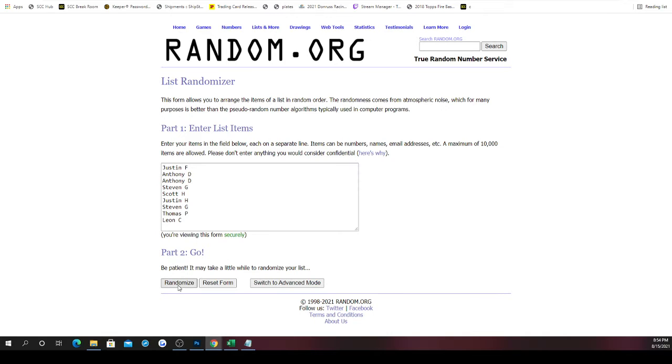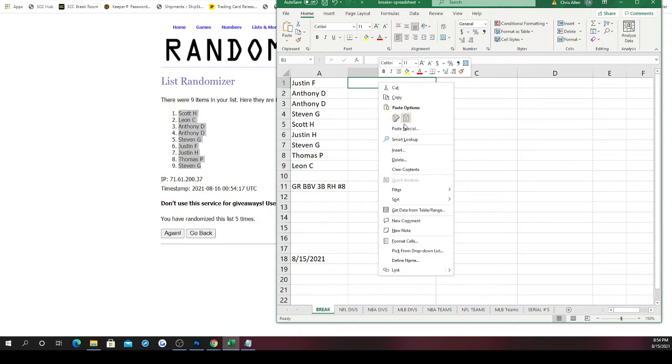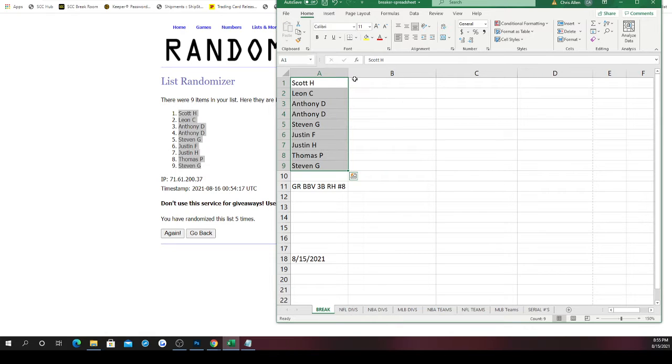Here are your initial spots, rolling five times: once, twice, three times, four times, and five. Scott on top, Steven on bottom. There we go — watch the magic. So your new order: Scott at one, Leon at two, Anthony at three and four, Steven at five, Justin F at six, Justin H at seven — they're paired together — Thomas at eight, Steven you're back again at nine.